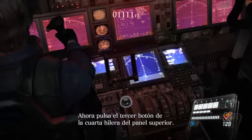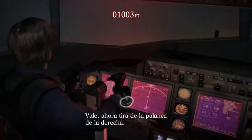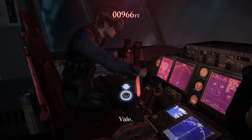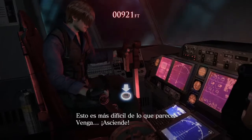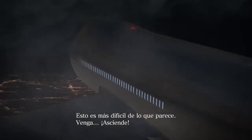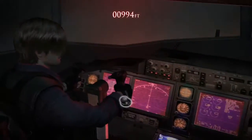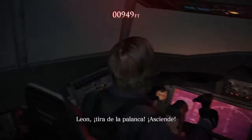Then press the third button in the fourth row of the upper panel. Okay, now pull the lever on the right-hand side. Okay. This is harder than it looks. Come on. Pull up! Leon, pull the throttle!